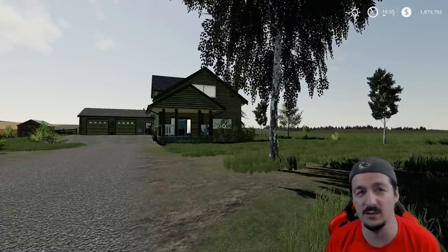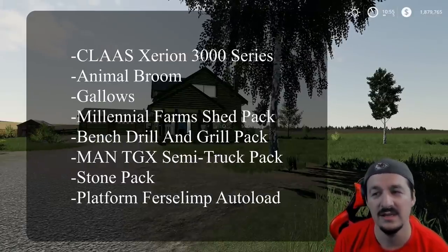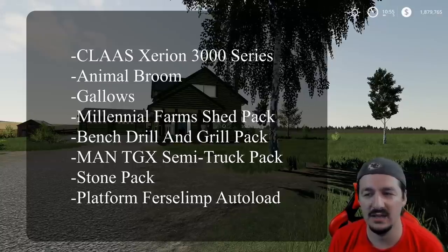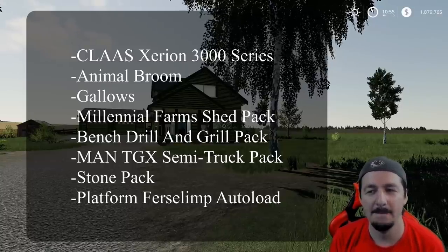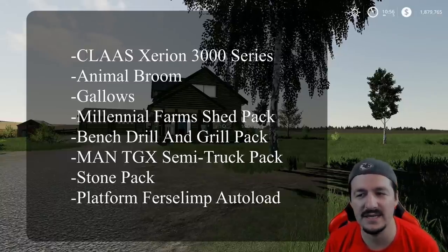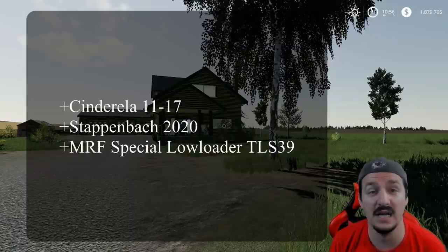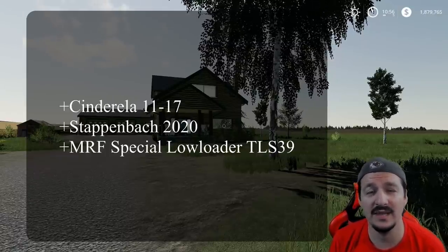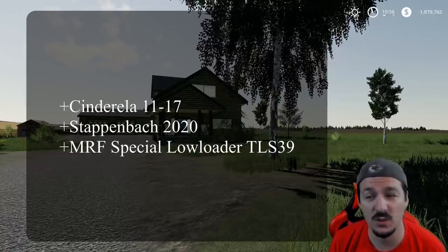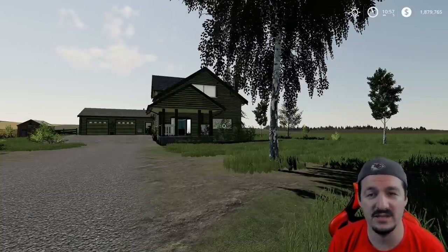Let's get to those new mods — big ones today. We got the CLAAS Xerion 3000 series, animal broom, gallows, millennial farm shed pack, bench drill and grill pack, MAN TGX semi truck pack, stone pack, platform for slim auto load. For updates we got Cinderella 1117, Stepping Back 2020, and the MRF special low loader TLS 39.